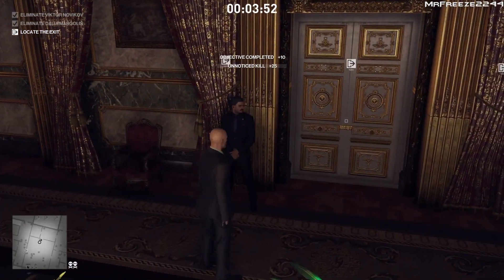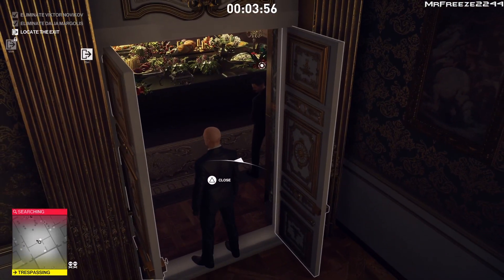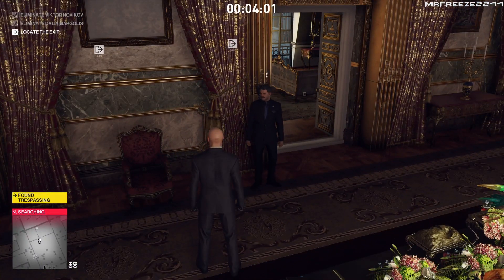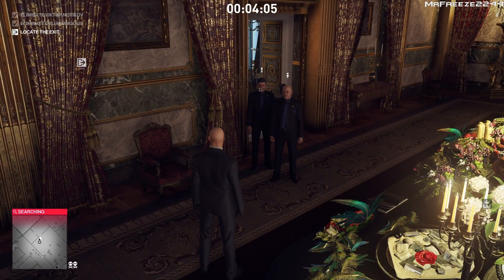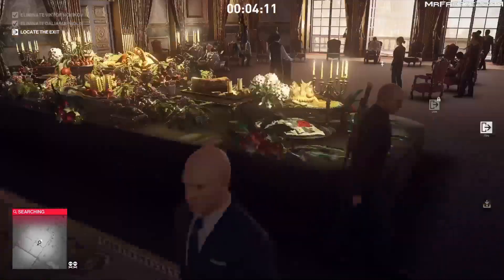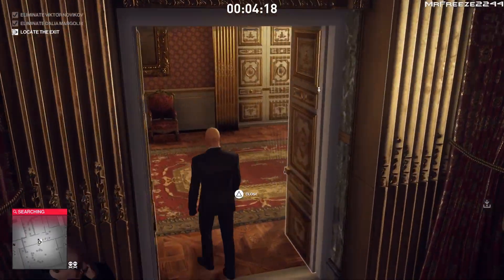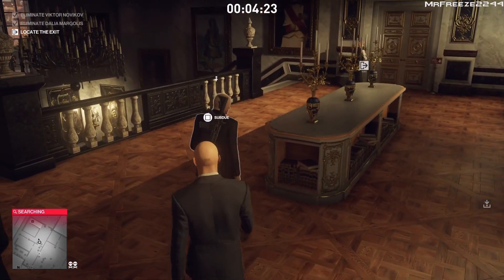We've taken out both targets and we're unspotted. Now we're in a trespassing zone and we've been found trespassing by two guards. The other guard comes out of the room and tells you to follow him, leading you to a safe area. You can actually run away at this point since we're out of the trespassing zone, but if you follow him safely, you won't be hunted.